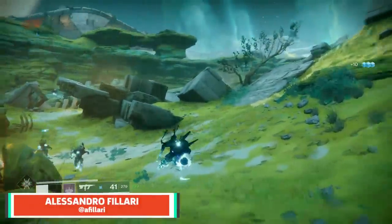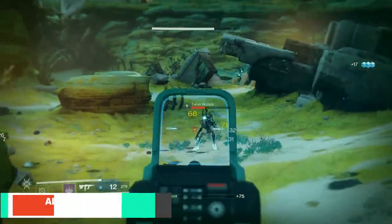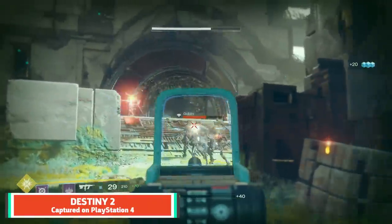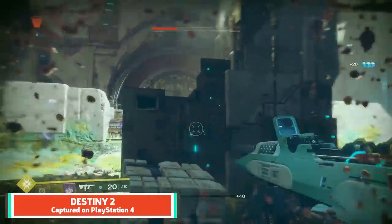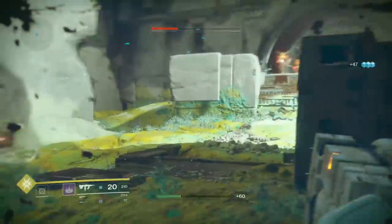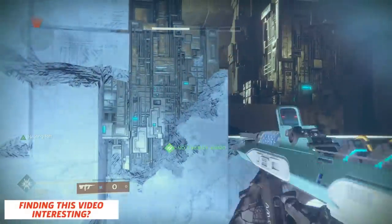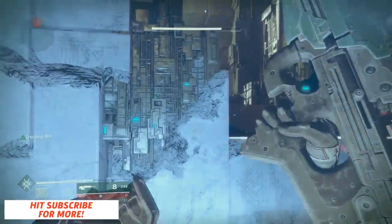In Destiny 2, the Warlock class has refined its spectral elemental powers to offer much more to the fireteam's chemistry. With a greater focus on supporting their allies in the heat of battle, they're far more versatile, but can still pack a punch. If you want to properly wield the power of the Warlock, here are six things you need to consider to effectively use the skills at your fingertips.